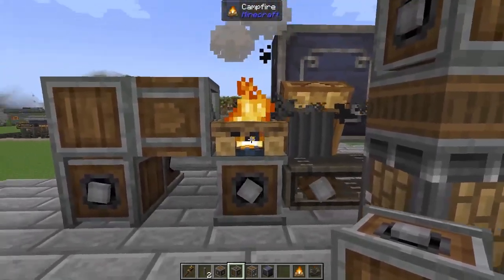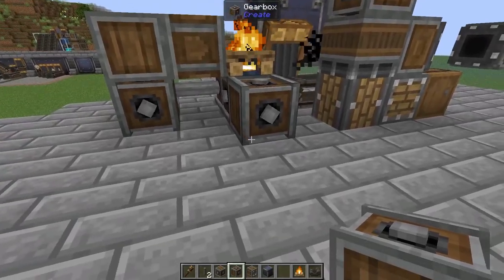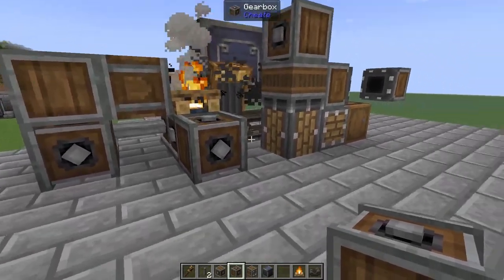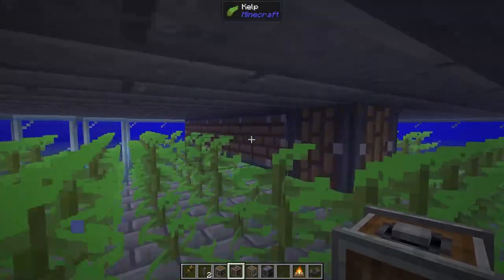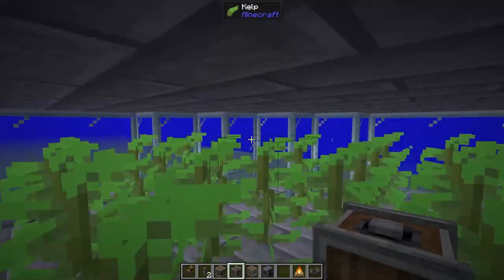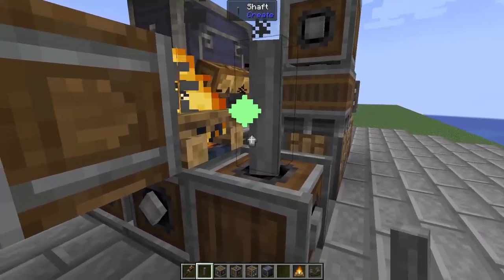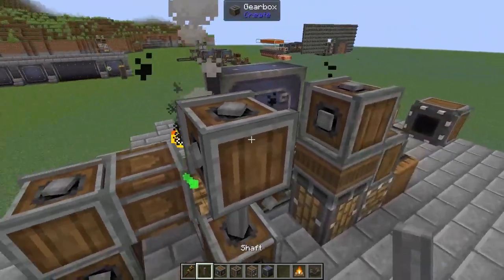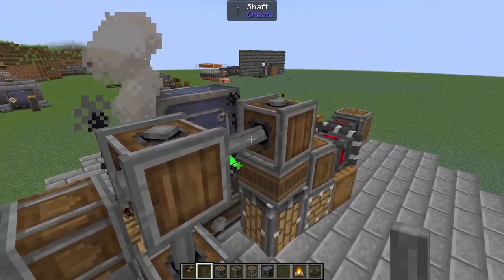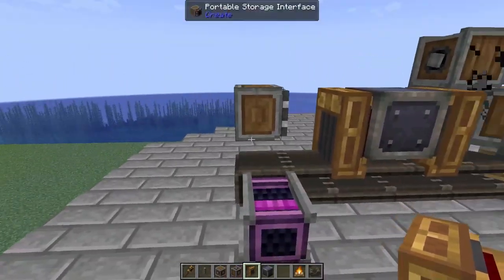Then from this gearbox underneath our campfire, add in a vertical gearbox. Now this is where we need to be super careful — we need to match our rotation to our contraption direction. Our contraption needs to spin clockwise. I think if we go ahead and add in a gearbox, then a vertical gearbox on top of that, and then a shaft, we've got clockwise rotation.